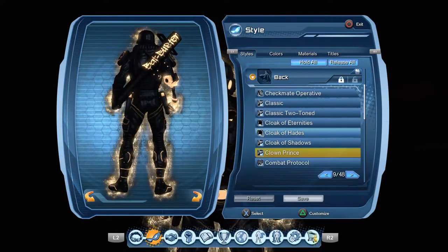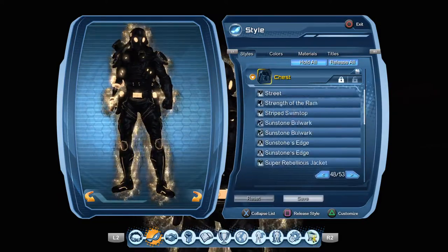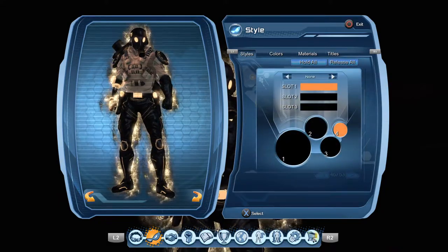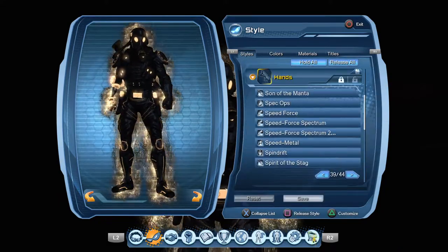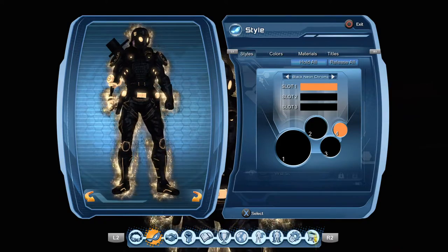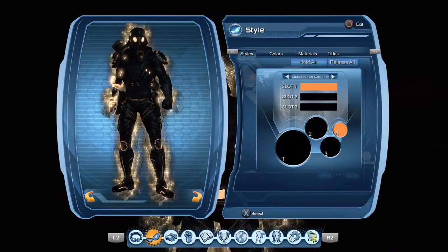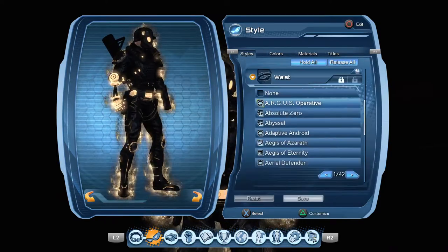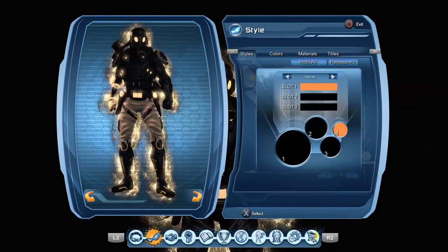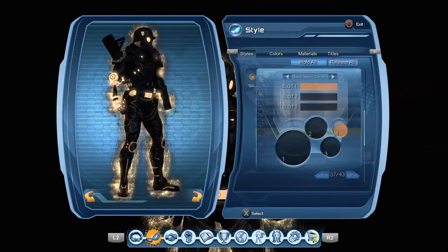Back, I use Clown Prince with Black Neon 3. Chest, Spec Ops with Black Neon 3. Hands, a robotic arm with Black Neon 2. My waist, Absolute Zero with Black Neon 2. My legs, Aeronaut with Black Neon 3. Feet, Spec Ops with Black Neon 3.